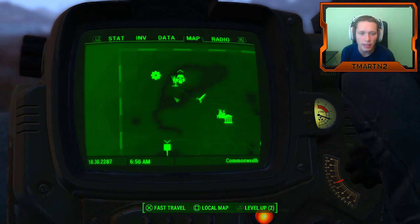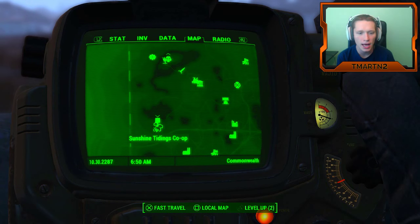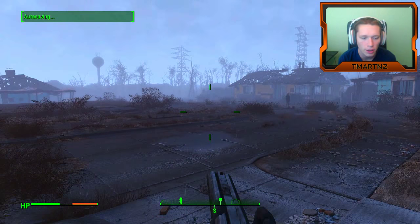We've got to go clear a new settlement spot and set up a beacon for people to come and live there. So here we go — Sunshine Tidings Co-op. Go ahead and set a marker there.